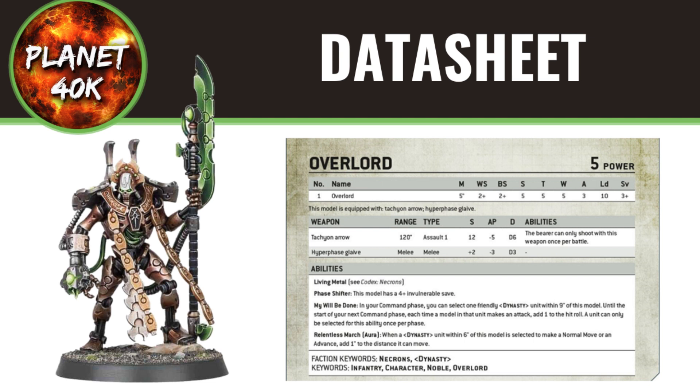Firstly, he's got Living Metal, which hasn't changed — it's where he regains one wound at the start of your turn, which is pretty nice. He still keeps his 4+ invulnerable save. The changes begin with the My Will Be Done rule.